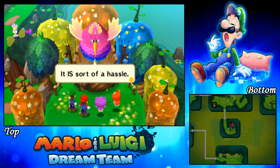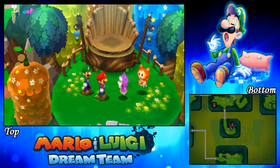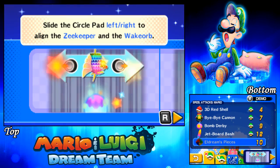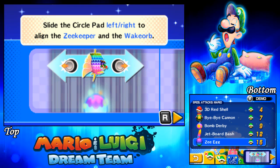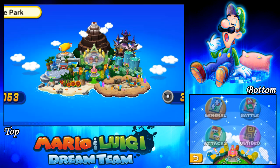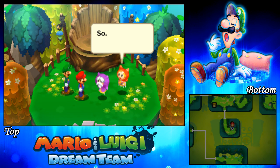'Though I am busy, it is sort of a hassle.' To summon the Zeekreeper, use these — you got 10 attack pieces from Eldream. This is the missing Bros. Attack! Oh my god, I found it. What is it even? Zeekreeper! I'm really curious for that — I haven't seen this in any playthrough yet.